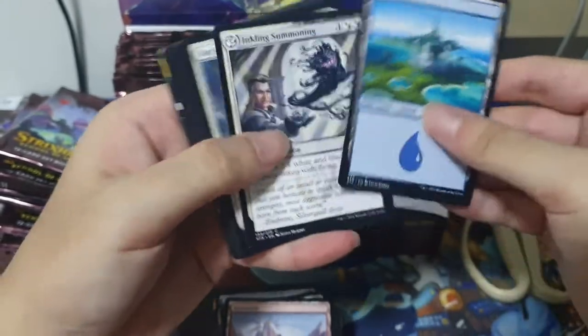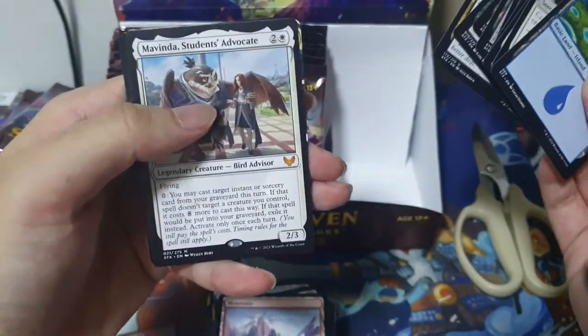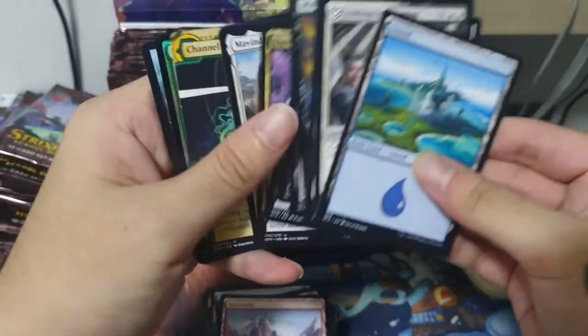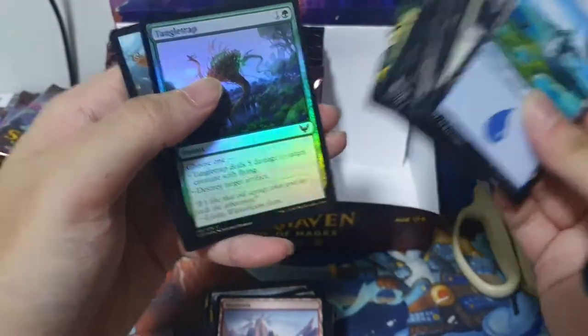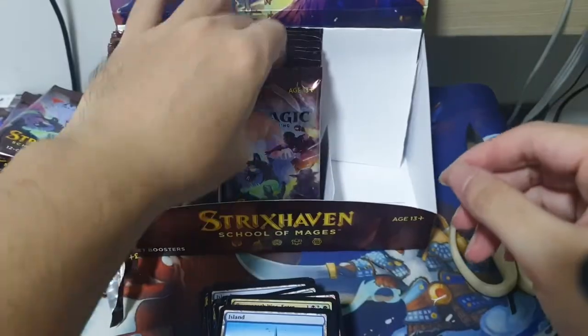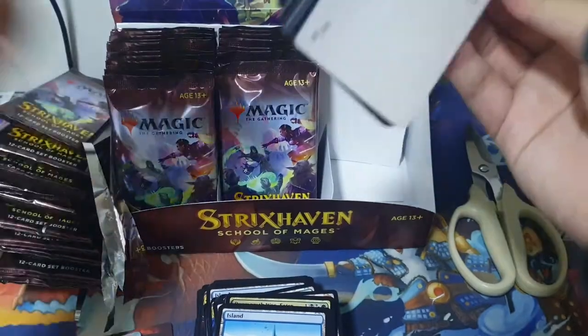Selfless Pride mate. Shatink. Our mythic will be a Mavinda, Student's Advocate. Followed by another mythic: Channel. And a Tango Trap. Okay, that was a 2 mythic pack. Not the best mythics, but still mythics.